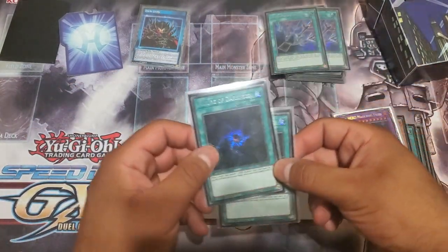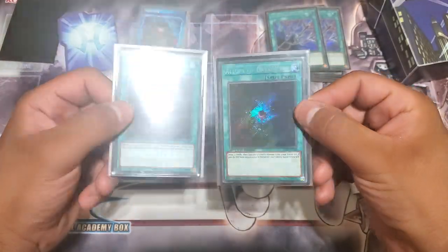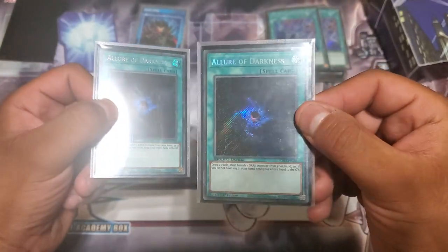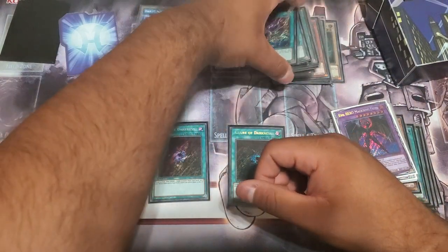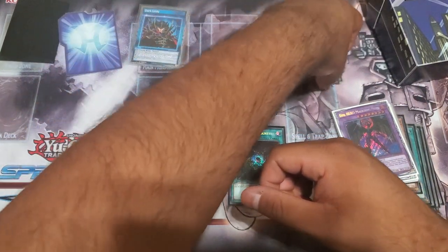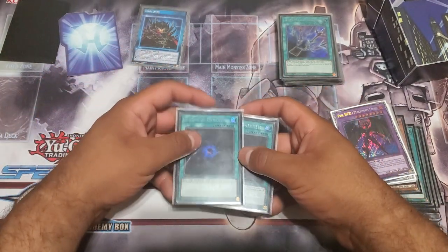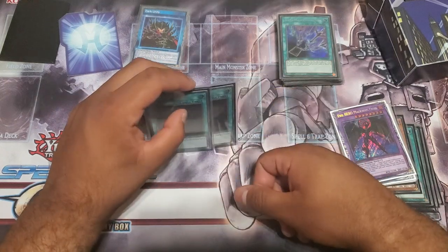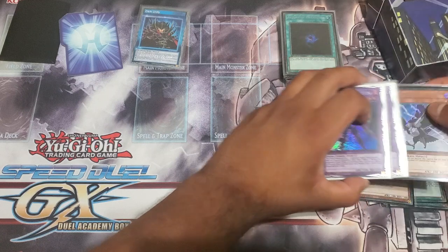Our last spell in the main deck — limit two, Lord of Darkness, secret rare. Kind of hard to see but trust me this card looks wonderful. We're playing Versagos and Breakers so we have a decent amount of Darks in the deck. This gives us consistency to get there, or if you already have everything you need, you can always discard this off your skill to search for Dark Fusion. Pretty great.